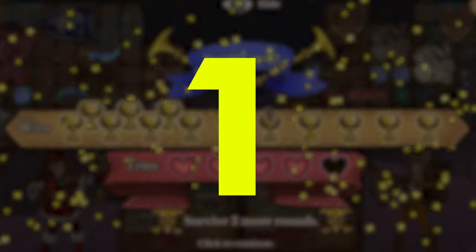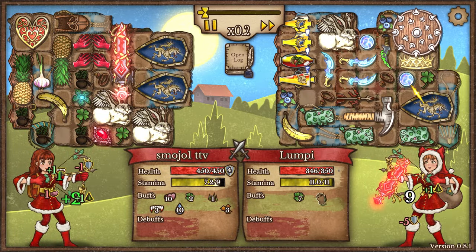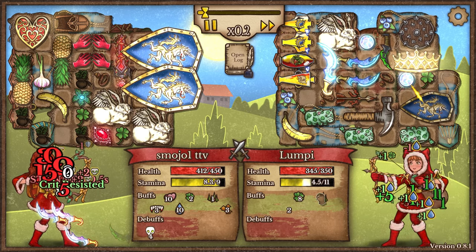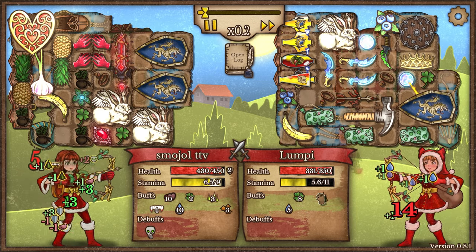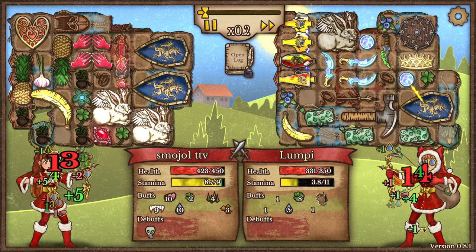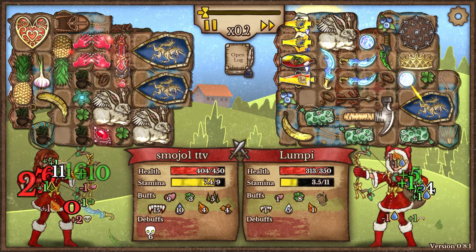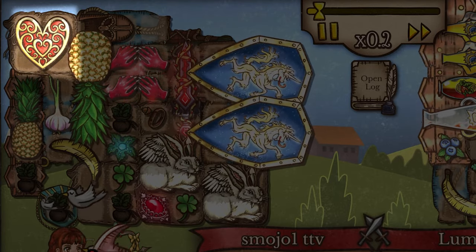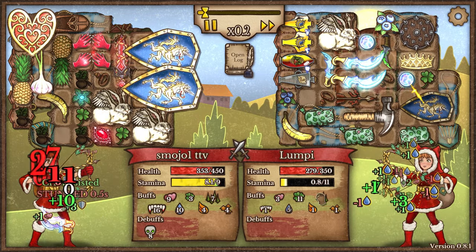For my number 1 meta build, it would most definitely have to be the Bloodthorch. The Bloodthorch has been the king of Backpack Battles for a very long time because, in my opinion, it has the best combination of DPS and survivability, simply because of its passive ability of turning regeneration into vampirism and thorns, which increases its own DPS. With a nice source of regeneration like the leaf or even a heart canister, you're practically gaining 2 more damage per hit, and it increases your survivability because of vampirism.